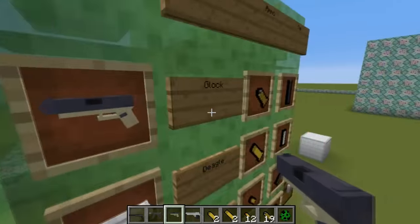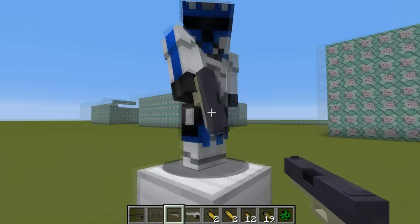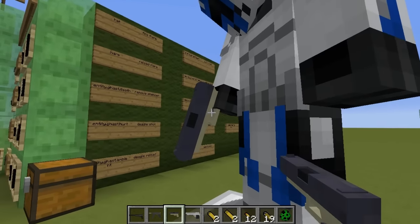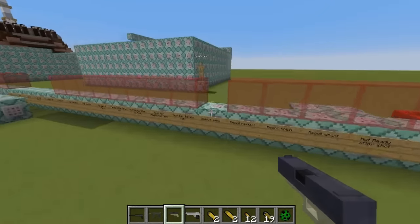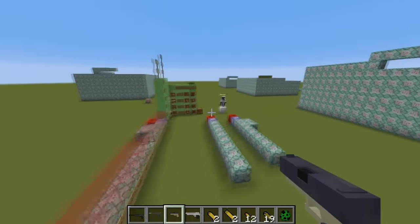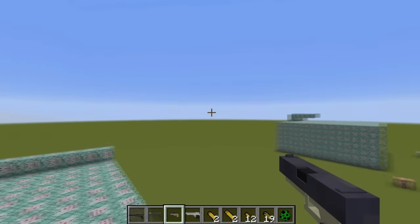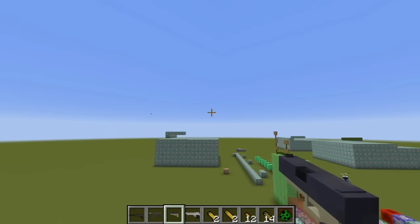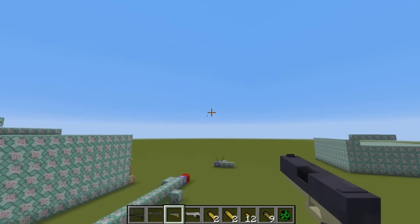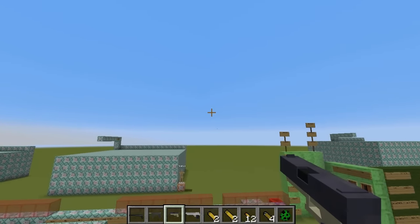The Glock is the first one — you already saw the view in the item frame, now let's see how it looks in a player's hand in first person. This is the Glock and I've been looking at both real-life Glocks and Glocks from Counter-Strike: Global Offensive. I went with the CSGO style because I liked it more. Basically you right-click and it shoots — as simple as that. You can spam right-click and it shoots faster, or you can time your shots and fire at basically the same speed.